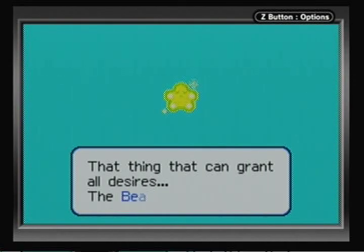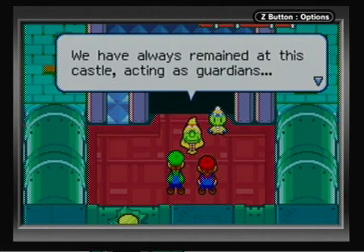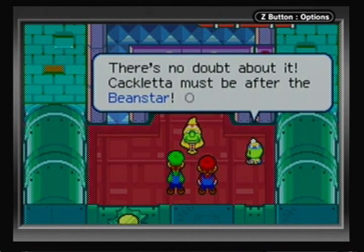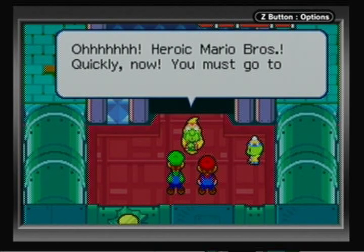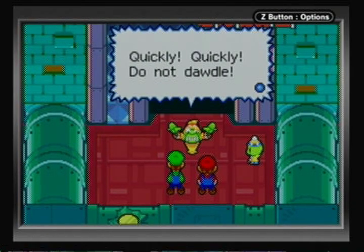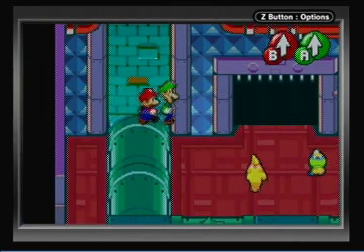So, the thing that can grant all desires — the Beanstar. We've always remained at this castle, acting as guardians, protecting the Beanstar and keeping it out of evil hands. So the Beanstar is the Triforce, which is the Star Rod, which is everything else in every other game — it can grant wishes. So of course, if Cackletta is able to use it... Oh, she does have that weird face, though. I thought only the fake Lady Lima had that weird face, but no, she does too.